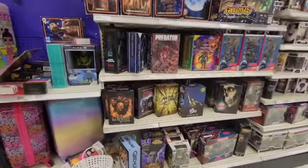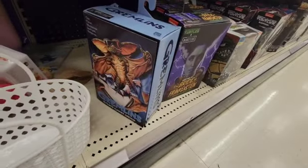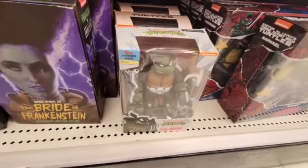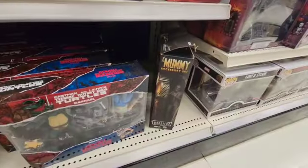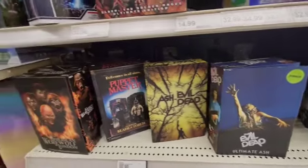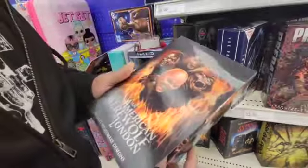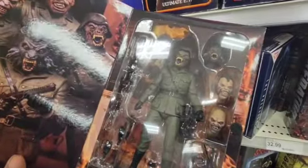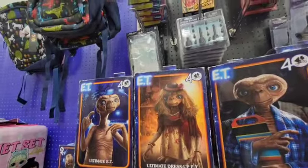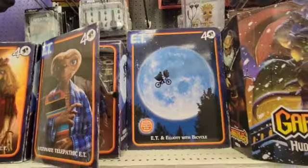Talk about a fully stocked NECA section — holy crap, where do you even start? There's a Flasher Gremlin, the Bride, some more of those turtle things, the Mummy accessory set, Evil Dead, AC/DC, Predators, American Werewolf in London. There's the ultimate ET, the dress-up ET, and the telepathic ET.